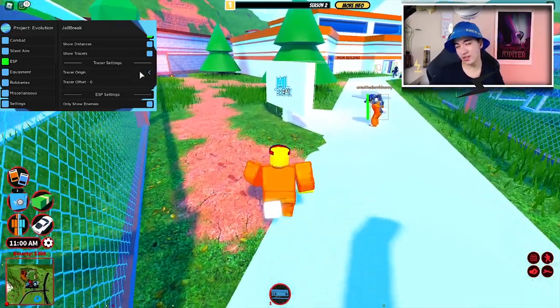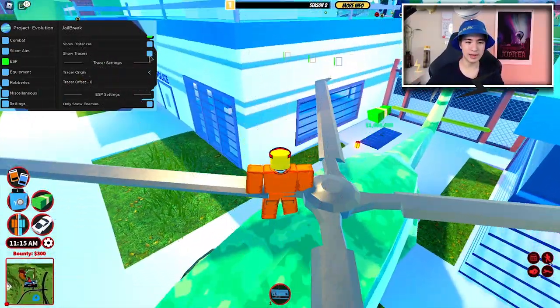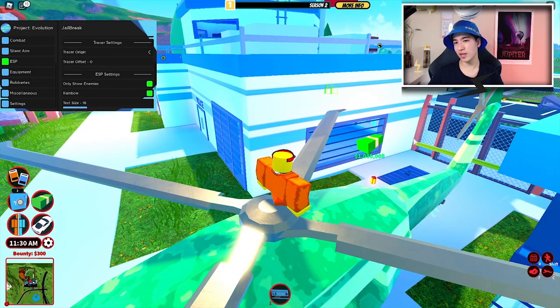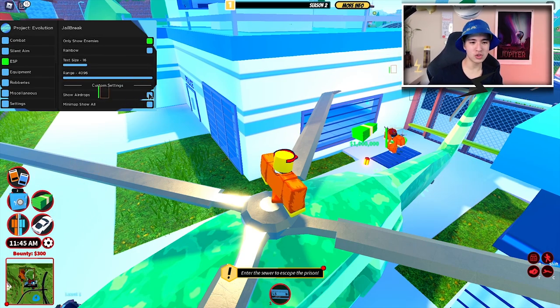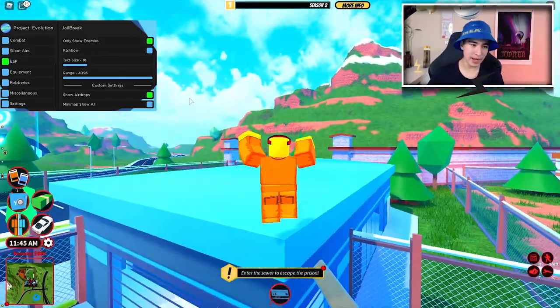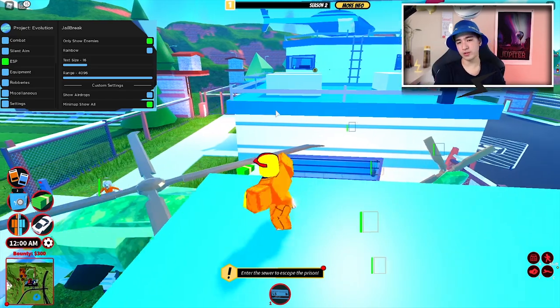We can also have tracers — pretty classic tracers. You can change the origin and all that. We also have 'Show Enemies.' We can make the ESP rainbow, though I don't recommend that because you won't know who's police, criminal, or prisoner. We can also show airdrops so you can see them in the sky, and show every player on the map — all cops, criminals, and prisoners.